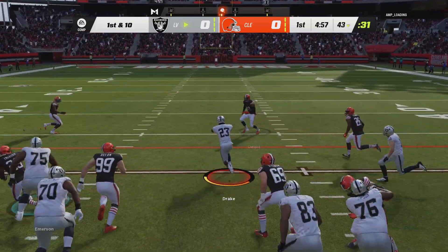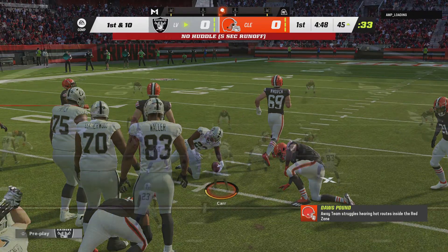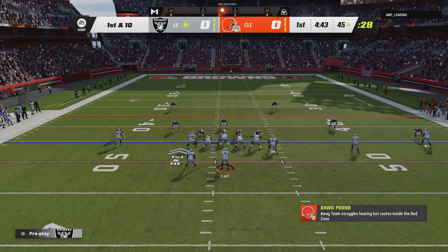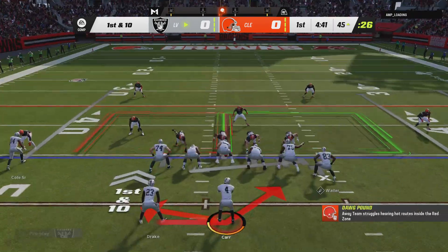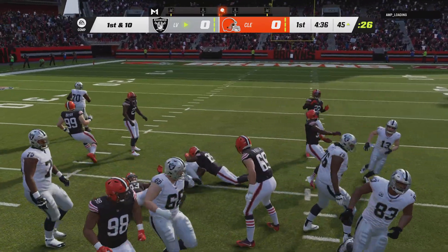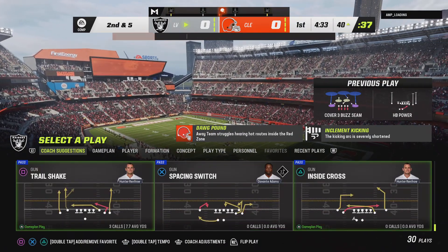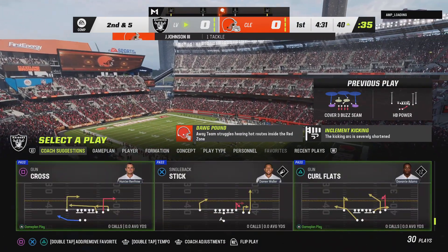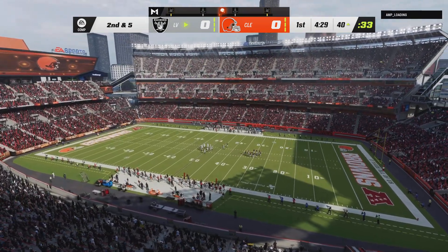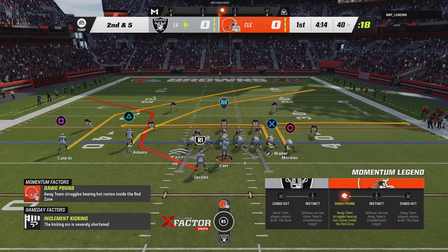Carr with a handoff to Drake, and he'll be taken down across the 50 at the 45 in enemy territory. On first down, Drake again. The tackle there by John Johnson. That's a really nice tough run inside, and he gained five yards on it. Most offenses don't expect five yards on a play call like that, so when they do, they go back to their huddle with a little pep in their step.